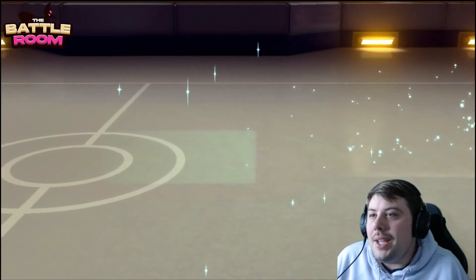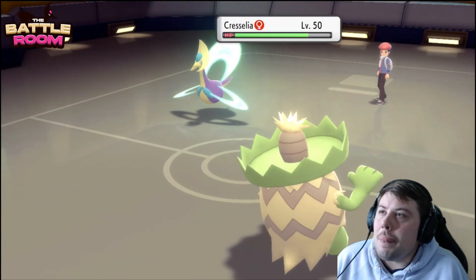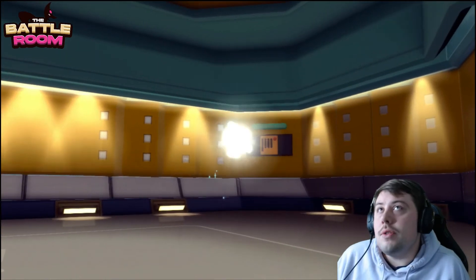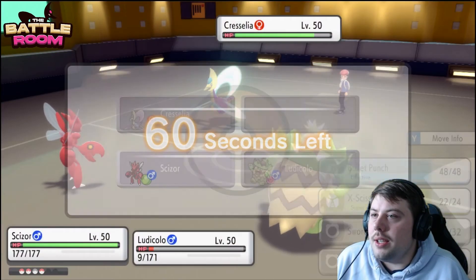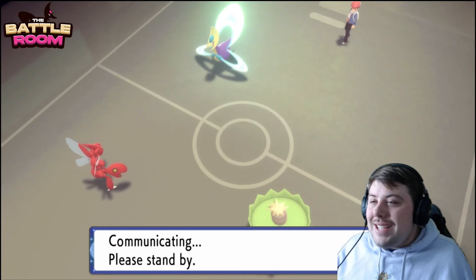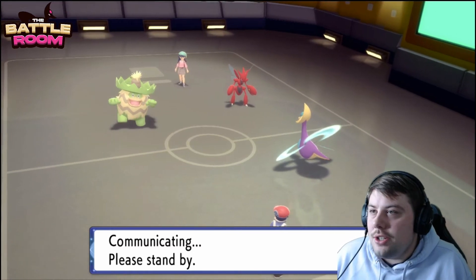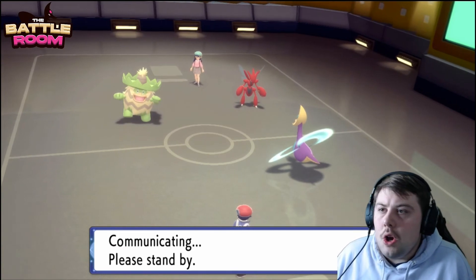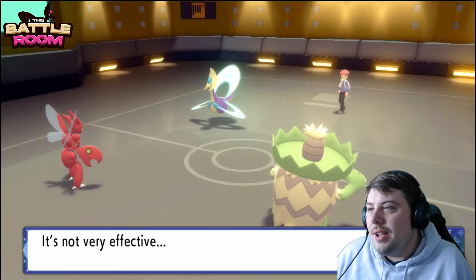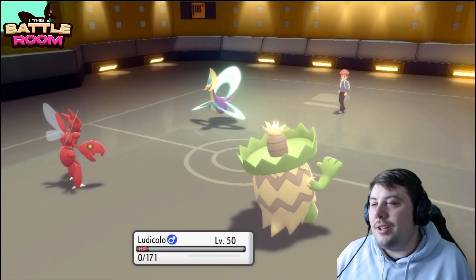Ice Beam comes through — Togekiss goes down! Ludicolo clutches it up for us. Ludicolo got two big KOs and performed incredibly well outside of rain. Now we just go for Scald and Swords Dance — we want one Swords Dance so we're able to KO Cresselia, because we were doing under half so it was technically healing more than we were dealing. One Swords Dance locks up the game. Scizor is going to checkmate Cresselia; my team can struggle with Cresselia but now Scizor is here to handle it. They go for Freeze on Scizor, but I have a Lum Berry.